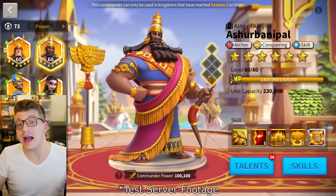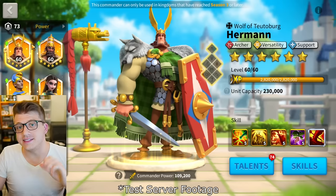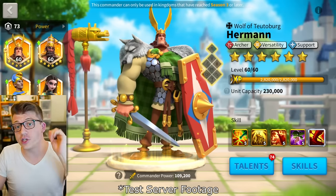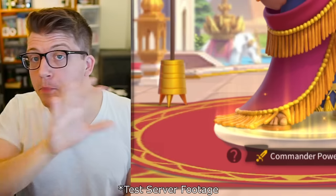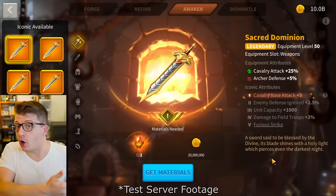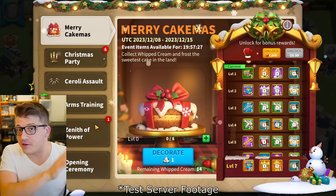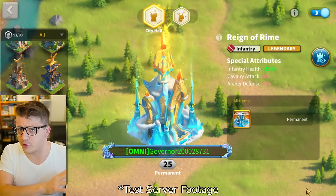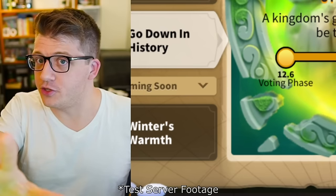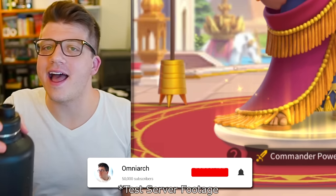The upcoming Winter's Tale patch for Rise of Kingdoms is one of the biggest updates we've seen in a really long time. Not only does it finally reveal two brand new legendary archer commanders — Herman Prime and Ashir Bonapal — both of whom we've already covered on the channel, but it also features the new iconic tier system, a 7k gems event for Christmas, a brand new insane Zenith of Power skin, the KvK VIP system, and a bunch more.